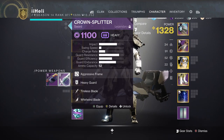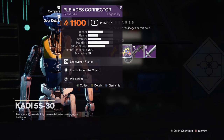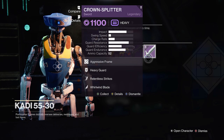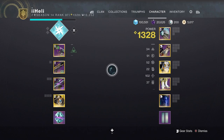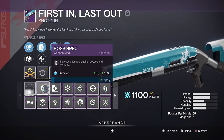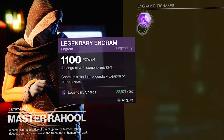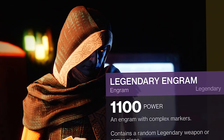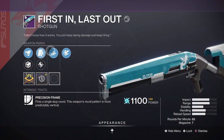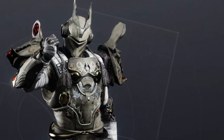After assessing everything, we have a Crown Splitter with tireless blade and whirlwind, and a fun grenade launcher with chain reaction and clown cartridge. In the postmaster we have a Pleiades Corrector with fourth times and wellspring, a Truth Teller with blinding grenades, field prep, and quick draw, and another Crown Splitter with relentless and whirlwind. Quite easily the best thing we received today is the First In Last Out — vorpal, auto-loading holster with appended mag. Slap boss spec on that. Is that worth 7,000 legendary shards? Are these engrams worth buying? The answer is no. Hell no. Avoid these engrams at all costs. Thanks for watching — thank you for sticking around while I waste 7,000 legendary shards. If you've ever bought these engrams let me know how your experiences have been. If you haven't — good for you, you're smart. Subscribe if you're new, and until next time, take care.